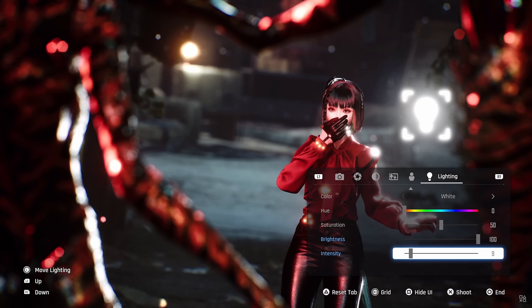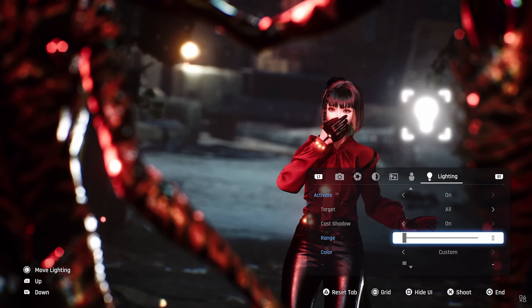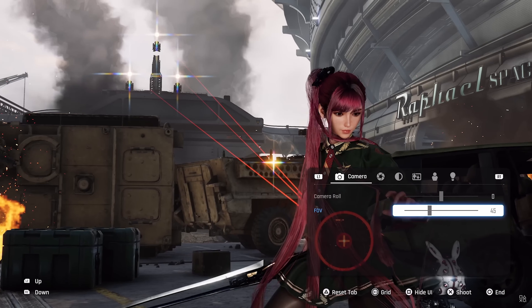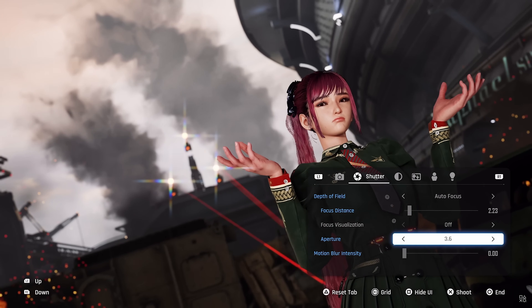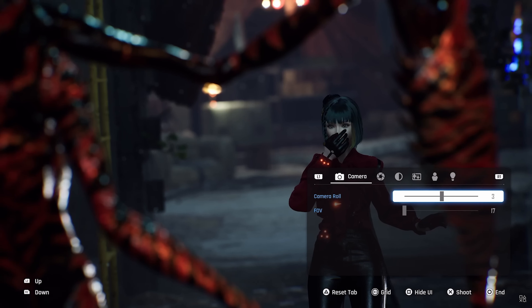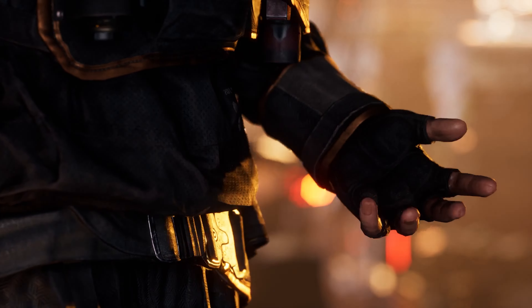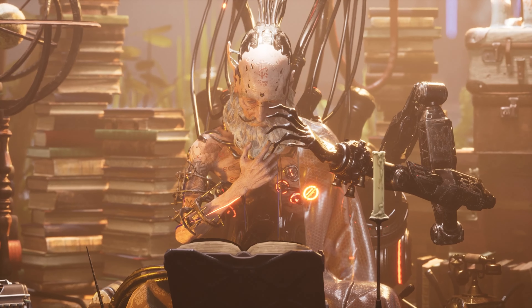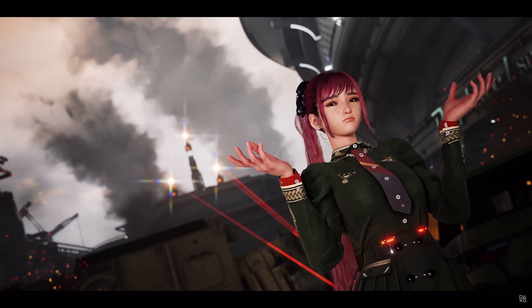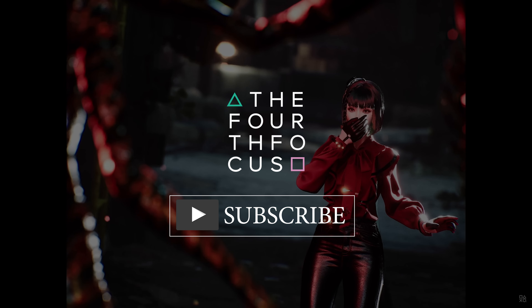Exactly how these and the other features will feel in hand remains to be seen, and of course there's no clue yet on the camera's range. The tiny movements shown do at least look like free camera behaviour, and given the extent of the menu options, it would be very surprising if ShiftUp had dropped the ball on a fundamental like that. All being well, it seems like Stellar Blade is about to receive a top class photo mode. Let me know in the comments what you think and whether you'll be shooting the game, and please like this video and subscribe for more virtual photography content.